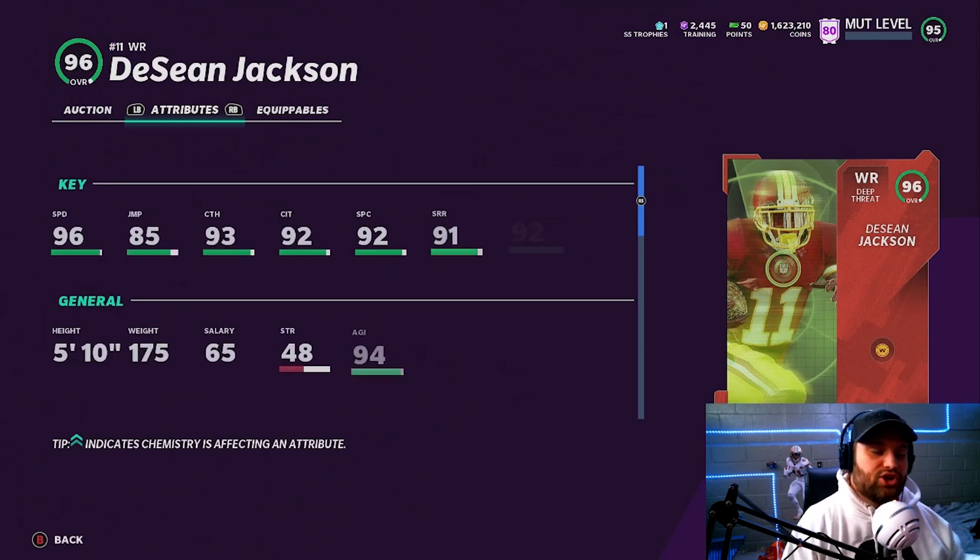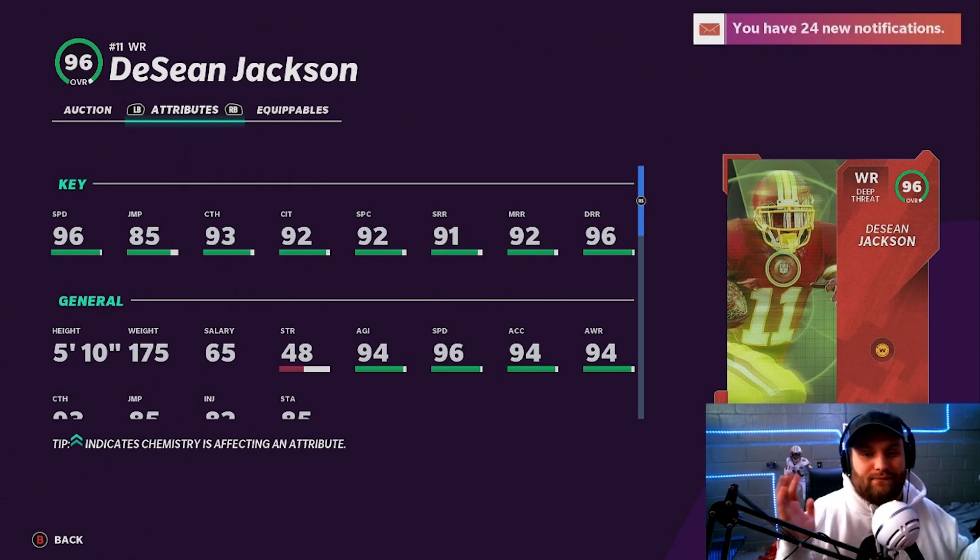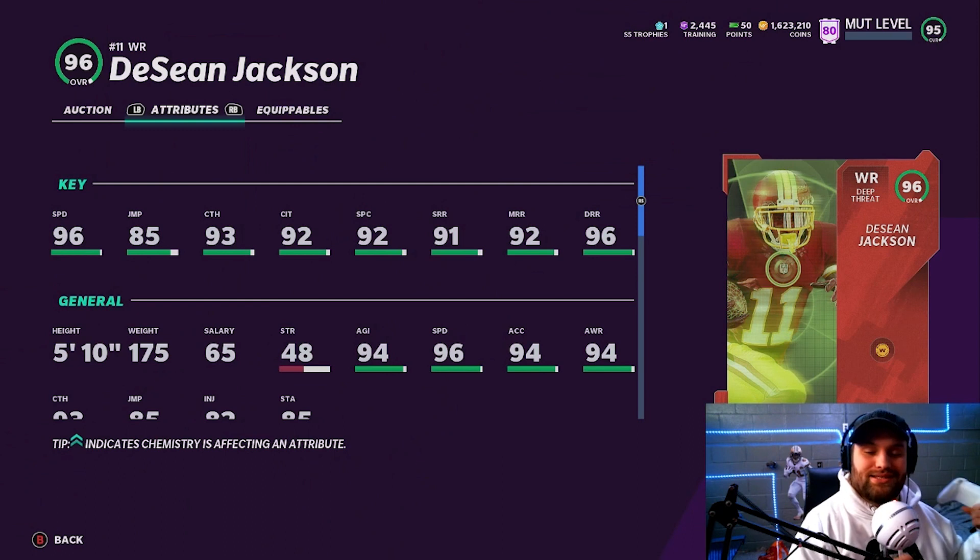At number 9 we have DeSean Jackson — he just got a redux today so he is looking very fire. He has 96 speed and a nice overall. He does not have a power up, but he's still very fast. We are hoping he gets a power up soon, with Kraelo announcing this morning that power ups will be coming, which could even boost him higher as a 99 speed receiver. His route running is very good — a big deep threat with 96 deep route running. He's a very solid all-around card. He has a redux sitting around 350k to 400k right now, though he'll probably go down in price. A great card and a great wide receiver in the game.